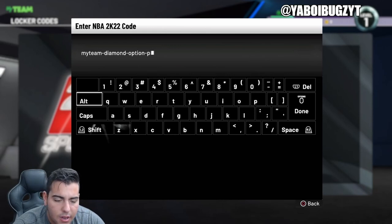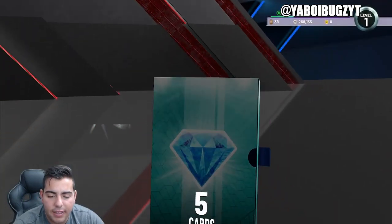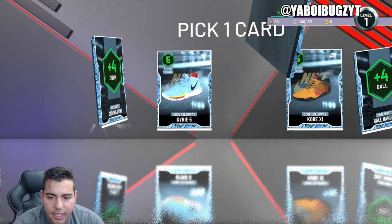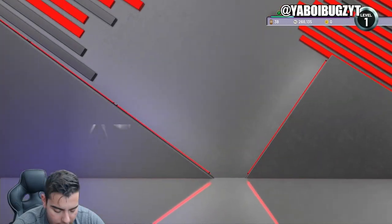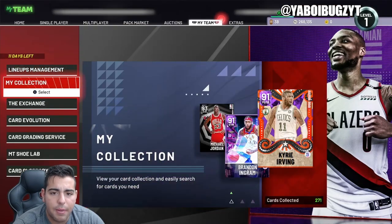You can hit me up on Instagram for that. The code is: MyTeam-Diamond-Option-Pack. Type that bad boy in and we're about to get this. I think we all get free diamond contracts — and yeah, we get to pick diamond contracts! Diamond contracts all day. I just got a free diamond contract.